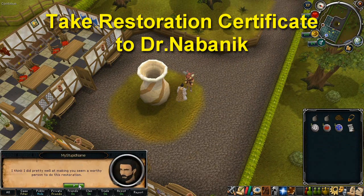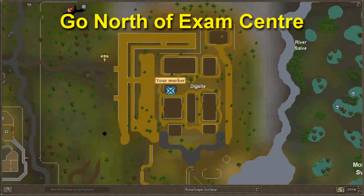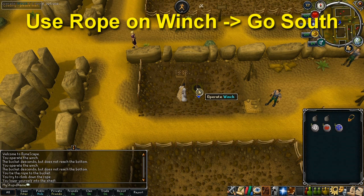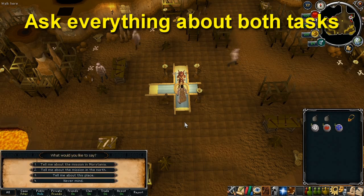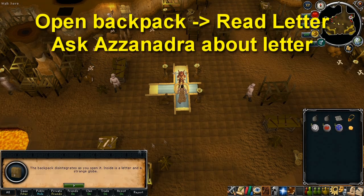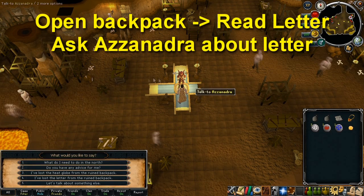He will then ask to meet you in a temple beneath the dig site, so for this part you'll need a piece of rope. If you didn't bring any rope, talk to Dr Nabanek and he'll give you some. Go to the location on the map, which is in the centre of the dig site north of the exam centre. Use your rope on the winch to go down into the temple, run south and talk to Dr Nabanek — now called Azzanadra. He'll ask you to retrieve a Barrows Icon and a Frostenhorm. Before you leave, make sure you receive a backpack from him, open it and read the letter inside. Ask him about the letter and then proceed to any bank.